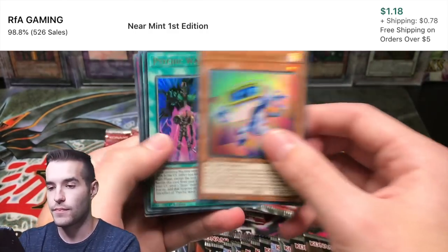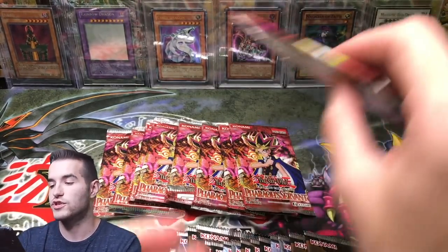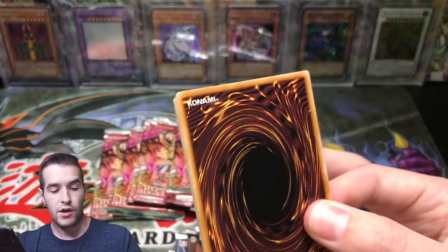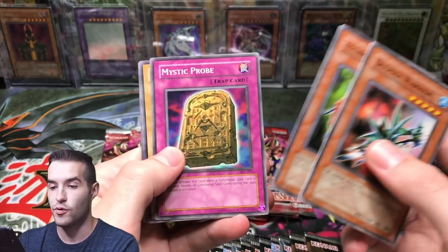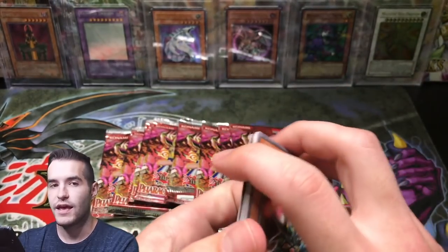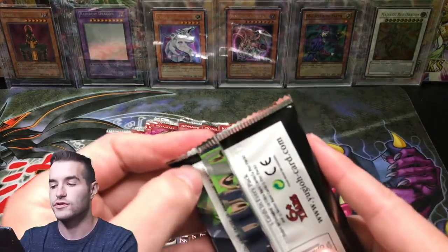Cross Shoot. High Rate Draw. Let's go into a Pharaoh's Servant pack - let's see if we can pull the 2010 Legendary Collection Jinzo, or a Buster Blader. There's also Thousand Eyes Restrict, that would be pretty awesome. Four Star Ladybug of Doom. Mystic Pro. Skull Mariner. Magic Drain. Harpy's Brother - they hadn't changed it to Sky Scout yet, so it was still Harpy's Brother in 2010, which is cool.